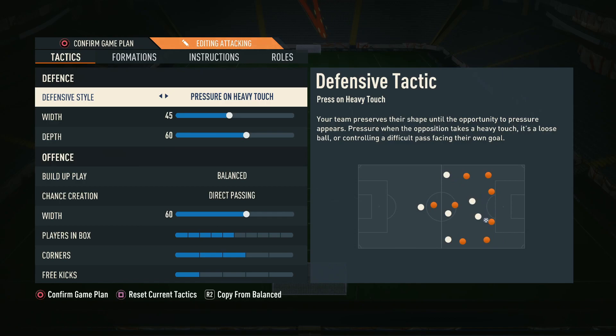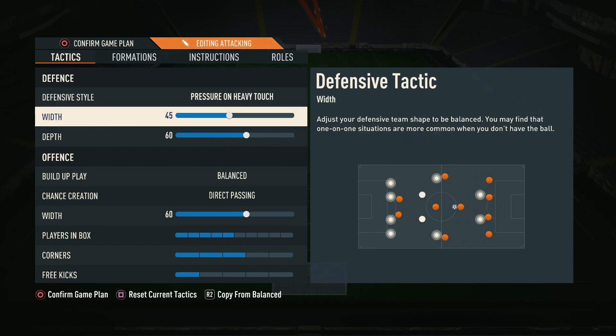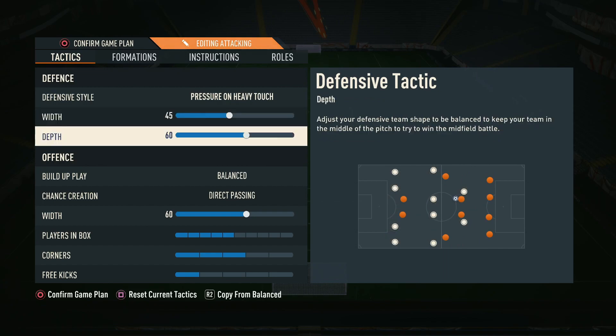We don't like playing on a heavy press because it opens you up far too regularly. In certain moments pressing is important to win the ball back quickly. The rest stays similar — we still play on 45 width and 60 depth. If you are playing on a press you need a slightly higher depth; at around 40 depth your players are pressing from really deep, which makes it less effective. So if you're playing on a press, we recommend at least 55 depth, but don't go above around 65 or you open yourself up unnecessarily.